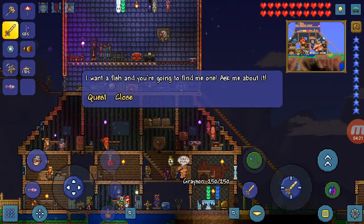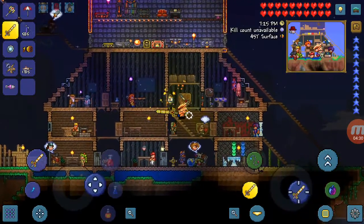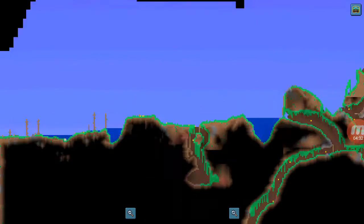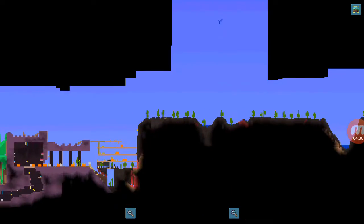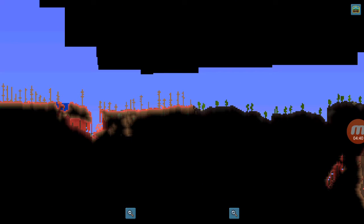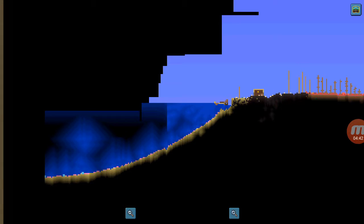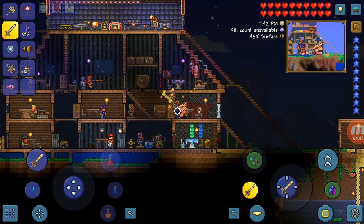The Angler is a quest NPC who will give you good sea-related items. The anglerfish you will find in the ocean biome. As you can see here's the ocean biome — I found him over here, and when I built an extra house he came.